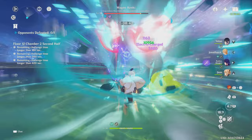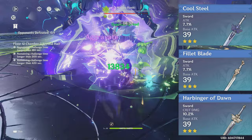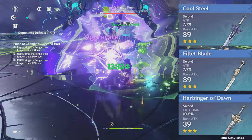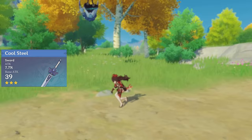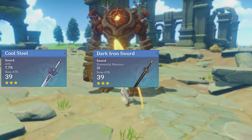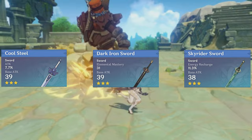Now let's talk about the best weapons to use on Jean. If you're early in the game and building Jean as a DPS, you can use the Cool Steel, the Fillet Blade, or the Harbinger of Dawn. These weapons are really good as they give Jean her most important stats: attack percentage and crit. The Harbinger's passive is a bit difficult to maintain, but as long as you run a shield with Jean and use her normal attacks and burst, she will heal herself so you'll be able to maintain her health above 90% quite often. For early anemo support weapons, Jean can use the Cool Steel for its attack percentage, the Dark Iron Sword which gives her EM while also increasing her attack through its passive. Lastly, you can use the Skyrider Sword if your Jean is struggling with getting her burst up and needs more energy recharge.